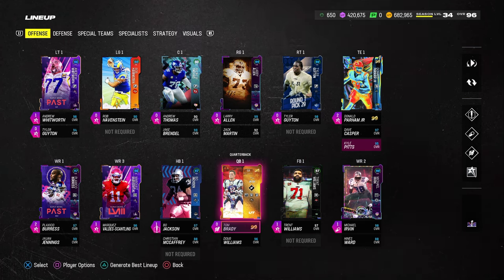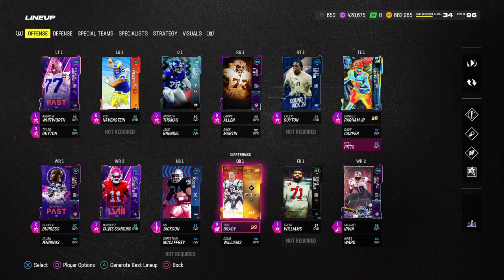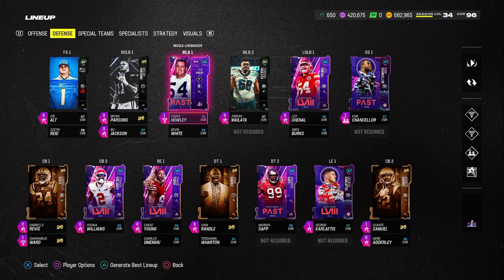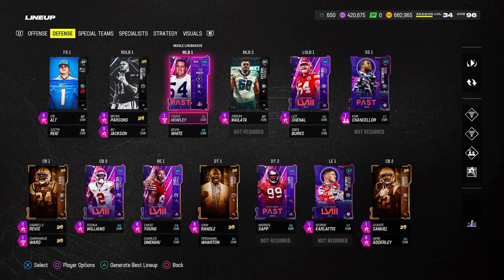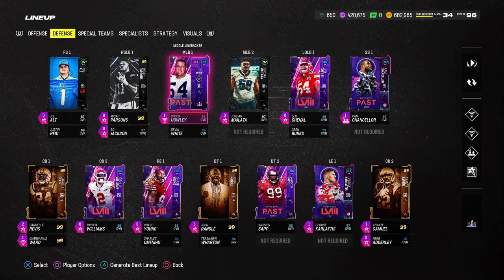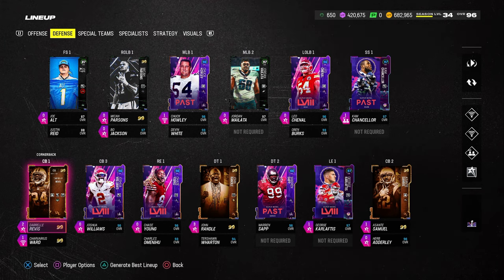I'm going to be breaking down a 3-3-5 wide or 3-3 Cub defensive ebook. I wanted to start out with my MUT team and explain why this is valuable. To run this defense the way we're going to recommend it, it is important to have a couple of cards. If you're playing regs, you can run this defense without everything I'm talking about — I'd advise using either the Chiefs or the Bills. Let's get into the roster setup and construction.